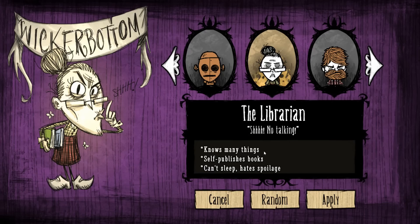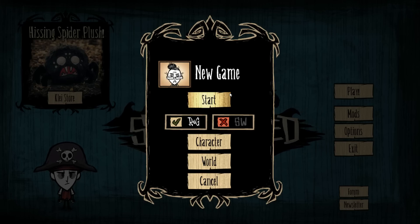She knows many things. Effectively, she is a science machine — she does not need a science machine. She can immediately craft an alchemy engine, which should be fun. She self-publishes books, so she has access to books — she can make things like tentacles renewable, pretty cool. She can't sleep and hates spoilage. You cannot sleep at all: no tents, no straw rolls, none of that. And spoilage — when food starts going stale, she gets less than a normal character would get out of it.